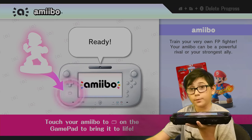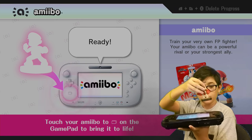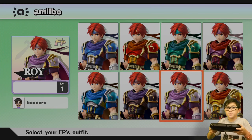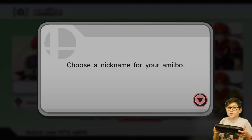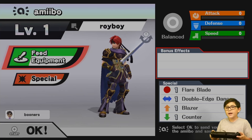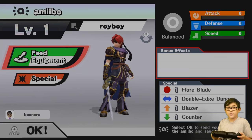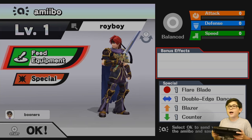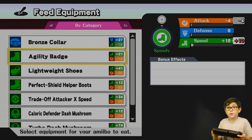I already did Ryu, so now I'm going to do Roy. Set Booners as the owner of my amiibo — that's my nickname. Purple is my favorite color, so I'm going to go with purple. I'm going to name him Roy Boy. Say if your friend isn't there to play with you, they actually know how you like to fight. Say if I block a lot, my amiibo would grab a lot.